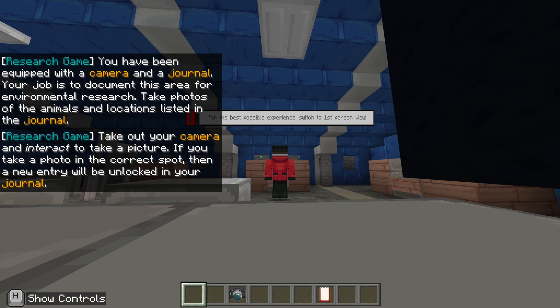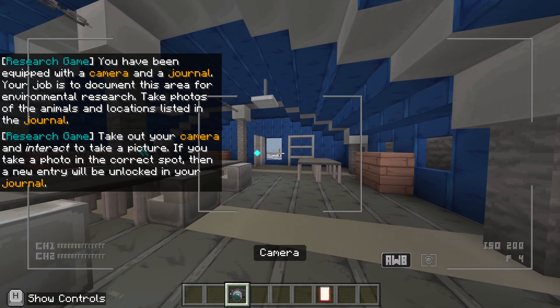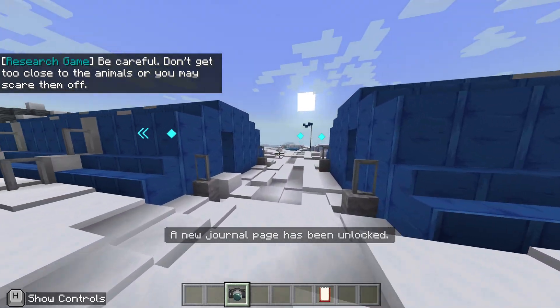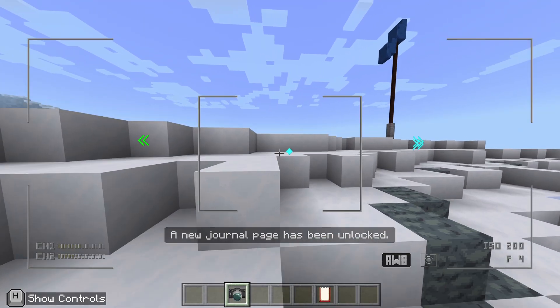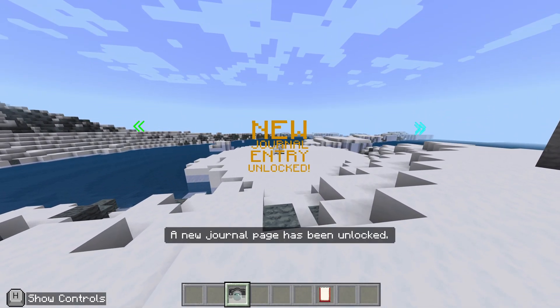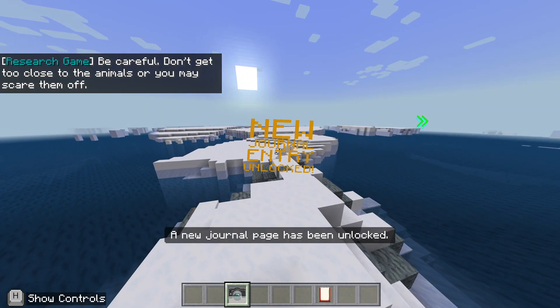I started to miss the photography levels from before. There we go — you've been given a camera. Business as usual. Here we go. Careful you don't get too close. Is this going to be the same as the last one? And the polar bears again. New journal entry — it's the polar bear. Had to take it from a very specific angle.